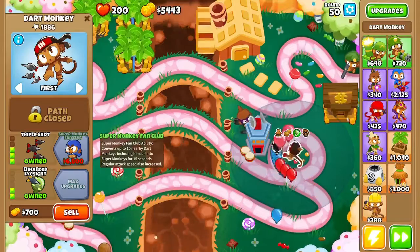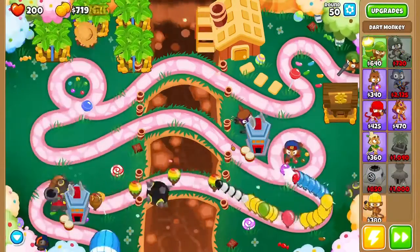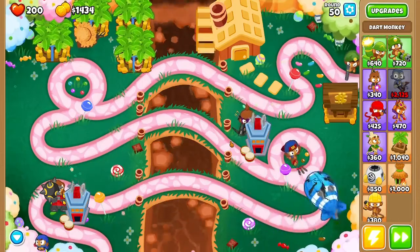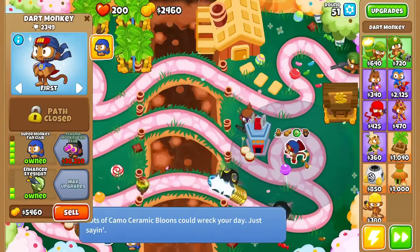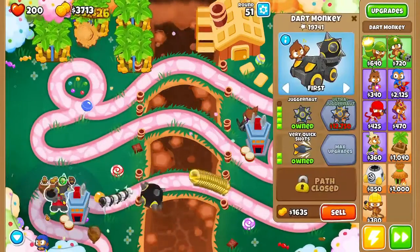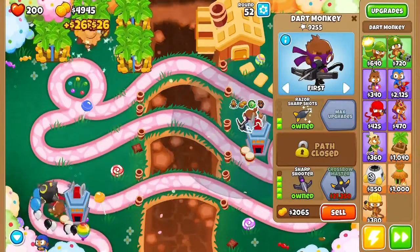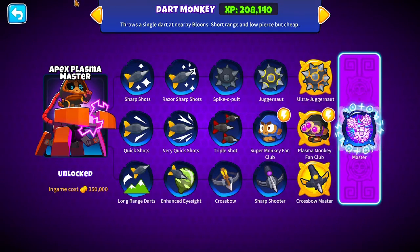Right now it's just a grind for money, is what we're doing. Okay, we've got to think about how much we're costing. So $21,250 plus $12,750 plus what we need to get the Apex Plasma Master, which is $350,000. So we're spending about $422,250 monkey dollars.